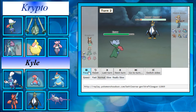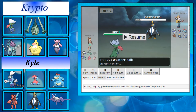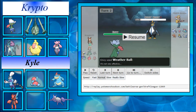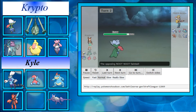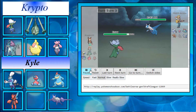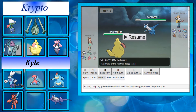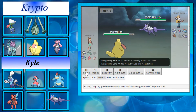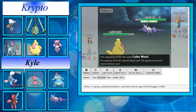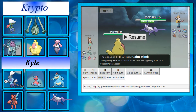I bring Roserade in and basically finish Empoleon off with Weather Ball — mainly because I didn't want to show Hidden Power right away in case Scizor came in. We knock out Empoleon. He brings in Mega Latios, and I switch into Lickilicky, which can take Mega Latios on pretty decently. He goes for the Mega and sets up a Calm Mind, and since I've switched into Lickilicky, I go for Dragon Tail to phase it out since Explosion doesn't knock it out from full.